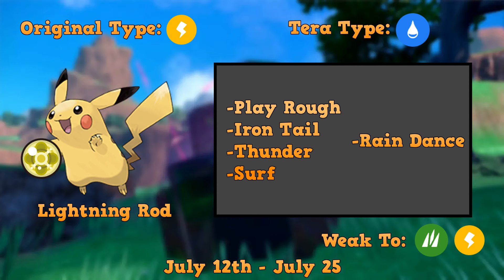Our first one is actually going to be a rerun — the Tera Water type Pikachu. This one was around for Pokémon Day 2023. It's a bit of a tough raid boss; you wouldn't expect it since it's not fully evolved, but a lot of its abilities are boosted by its raid boss status to make it a pretty difficult raid. This Pokémon notably starts with a giant Tera raid shield that lasts like the whole match. Our sets do keep that in mind, so don't worry.